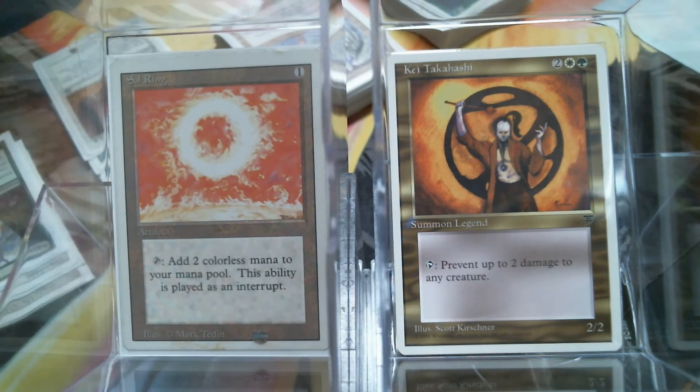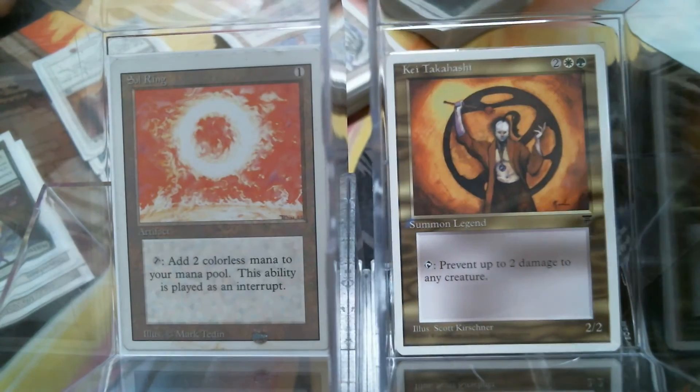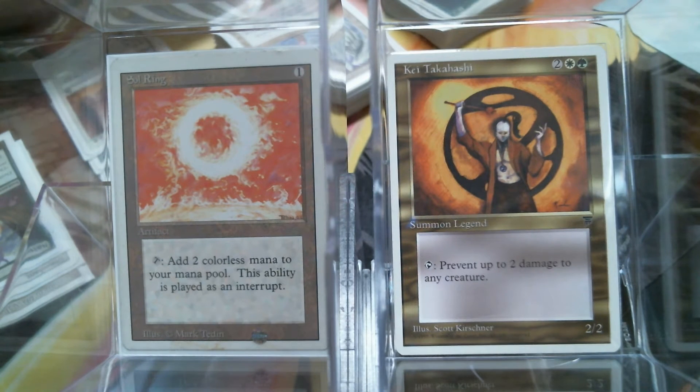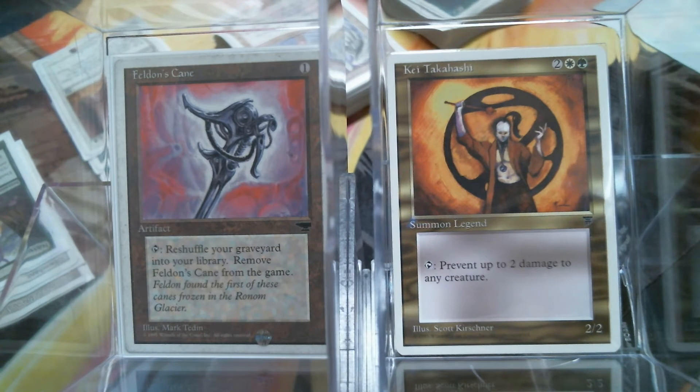I wanted to start with Solering here. I'm trying something different with the two cards so that you can actually still see the general at all times. With this particular deck it doesn't really matter, because it's not like his ability is a thing. So let's go through the artifacts. Feldon's Cain — obviously there are milling strategies out there, shuffling your library and your graveyard together back in. Hardly ever a bad thing.